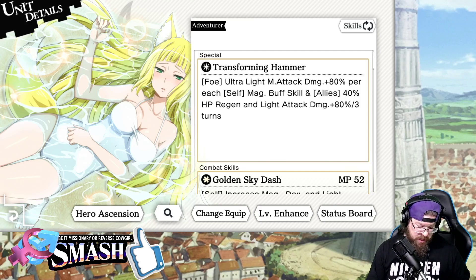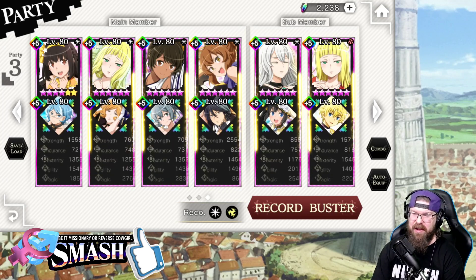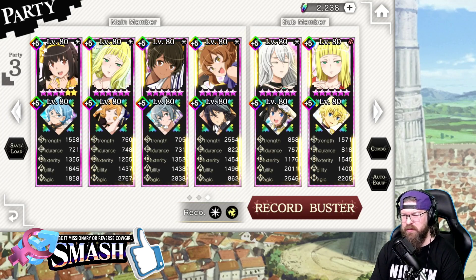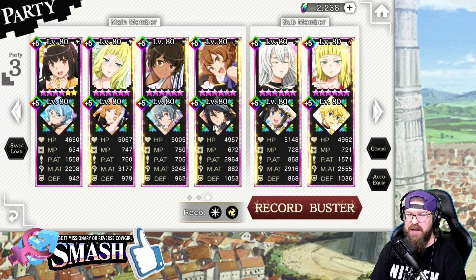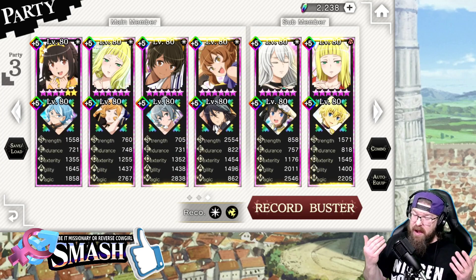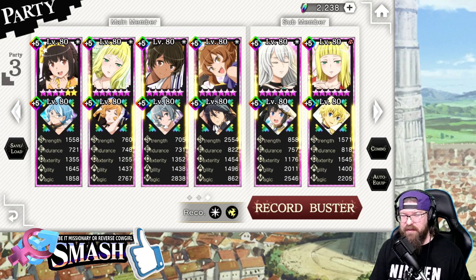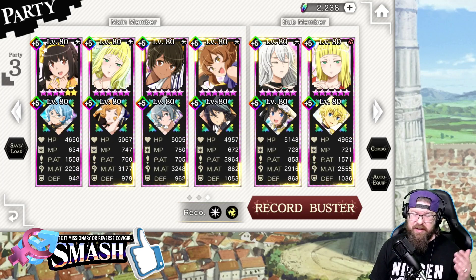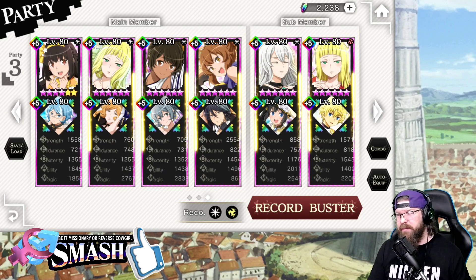She does 40% HP regen as well with that, but we've got a lot of other HP regens on the team too, so it's not a huge deal. I do have Colonel Demeter tied to her. Colonel Demeter does reduce magic resistance — and remember, because magic resistance is up 50%, Colonel Demeter is going to help chisel that down so we can do a little bit more damage with our magic units.